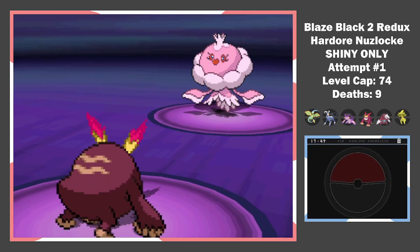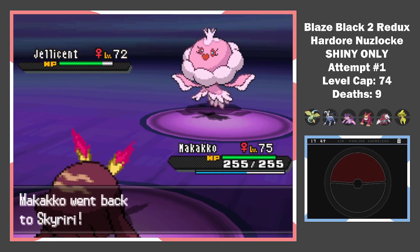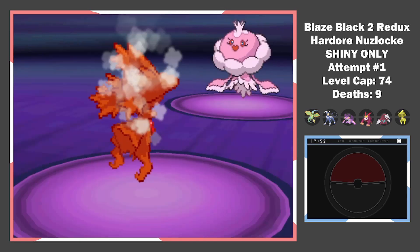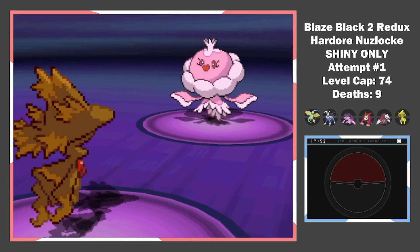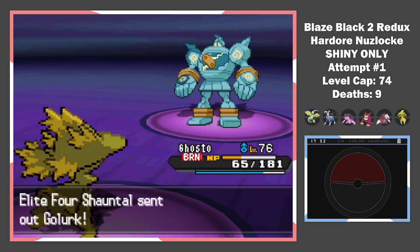For the final Elite 4 we have Shauntal. This Jellicent was so painful to plan around. I knew from the start my team wouldn't make it out of this battle unharmed. I U-turn and switch between Mamoswine and Flygon to get some chip damage. As soon as I'm in range to knock it out with a Shadow Ball, I switch in. Unfortunately we get Burned, and that puts a timer on our sweeper. Golurk comes in next.